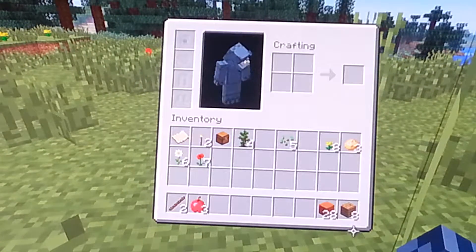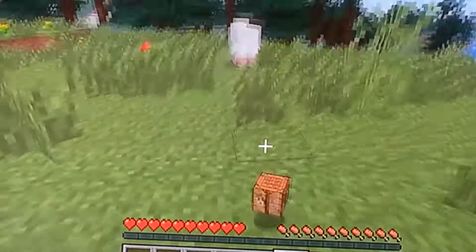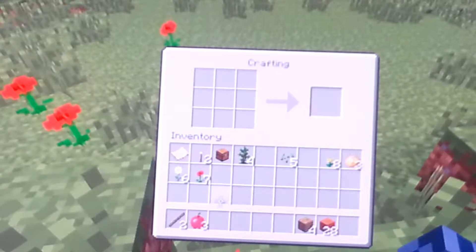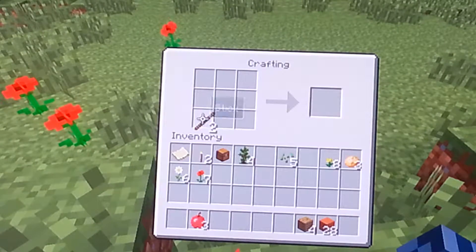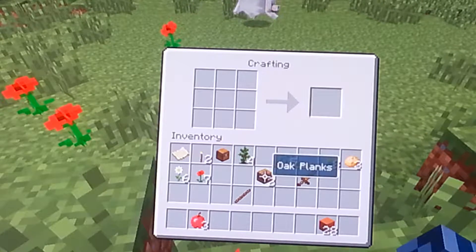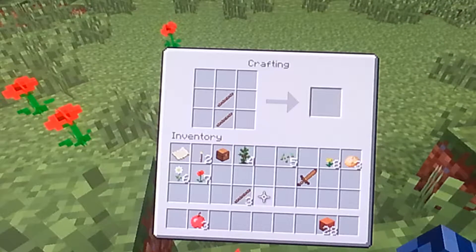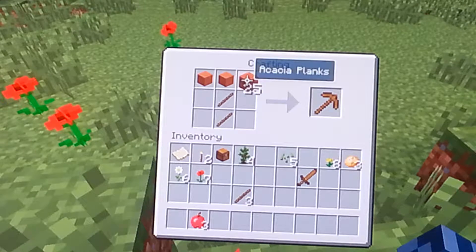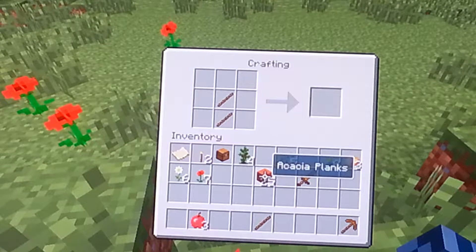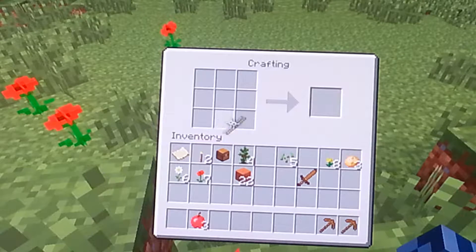When you press the button to craft you can press triangle or square because this is the inventory. So we're gonna craft a wooden sword. With my sword I'm going to get some stakes. Oh, there's a wolf around. I'm going to make that. There's also another one for Landon when he comes.